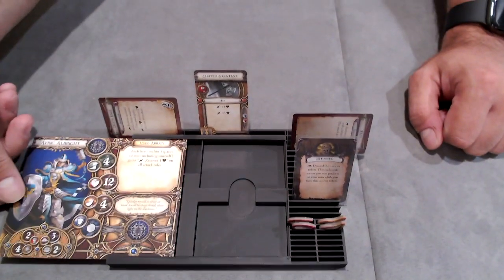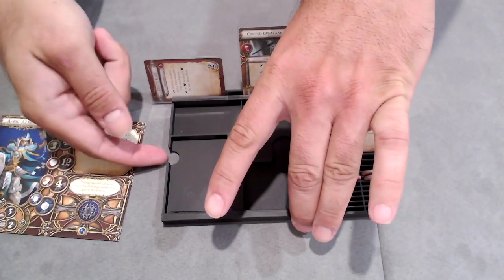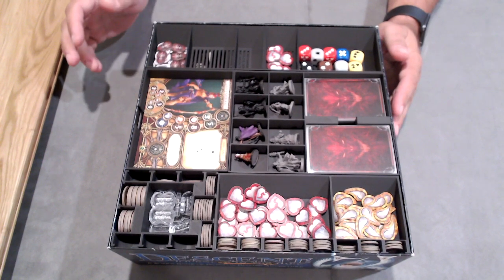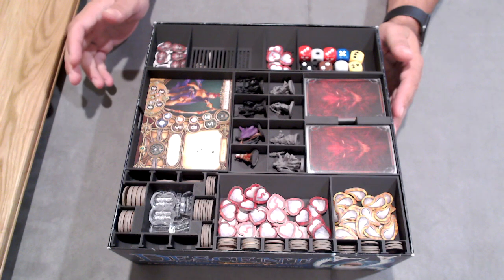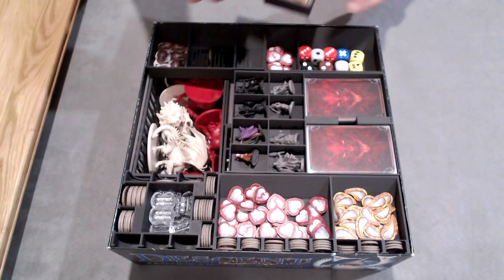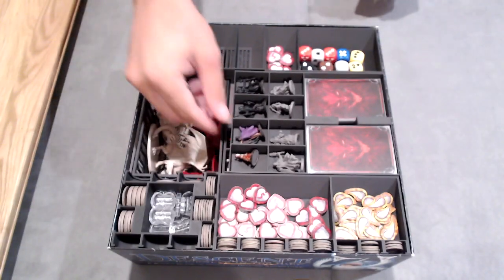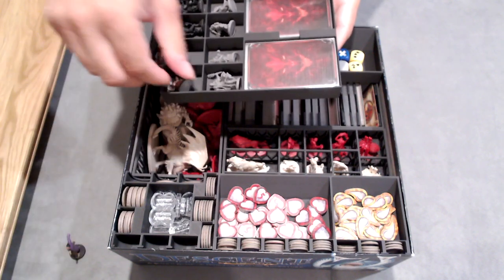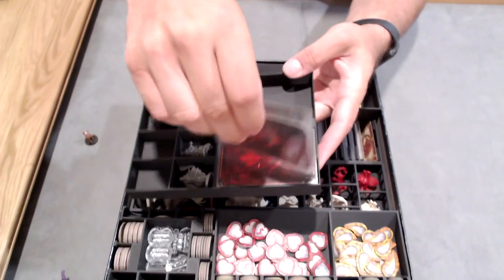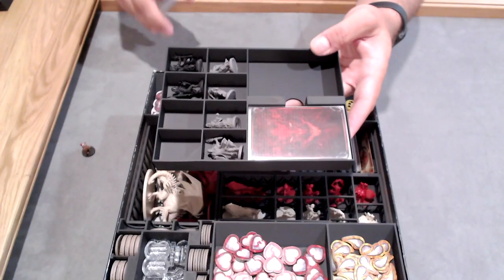I was really considering: what are the components only needed at setup time that can be used to set up the game and then put back in the box lid — get them off the table and keep only what you need for gameplay. This is where you put all your hero cards; once players have chosen their heroes, this goes back in the box lid. Same with the player minis tray — you distribute minis, let players choose, then it goes back. The Overlord has their deck here, and the other deck is for the market where the Overlord purchases cards through experience points.